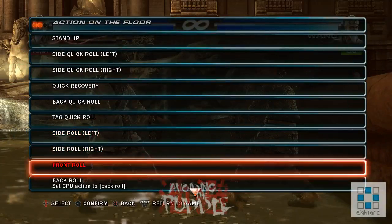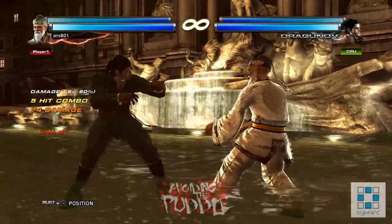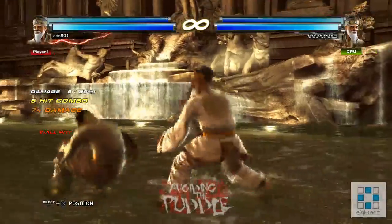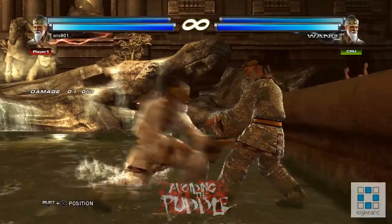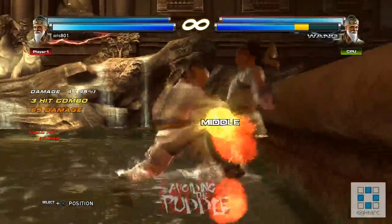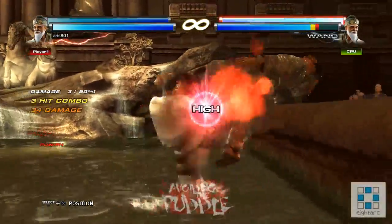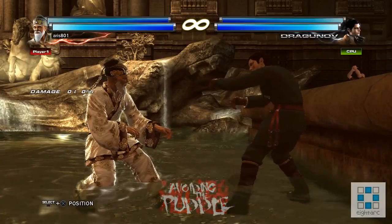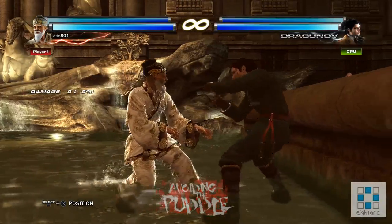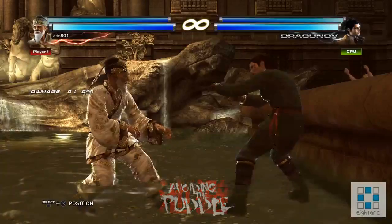If they do a tag crash, you can do the generic sidestep punish — I think the best thing is down-back+4,2 — but you don't even need to do that with Wang because you can just neutralize it and launch them for free. This is a scenario where you can use a normal hop kick to punish the raw tech. As you can see, it's a full punish — the opponent was not able to block it, and you get a full hop kick for 27 damage as opposed to the neutralizer follow-up which is only about 15 damage on hit. If you don't want to do that, the regular follow-up 3 will also work.